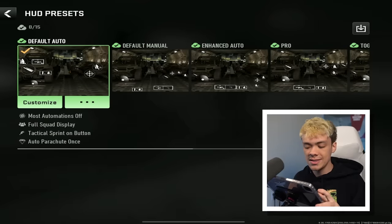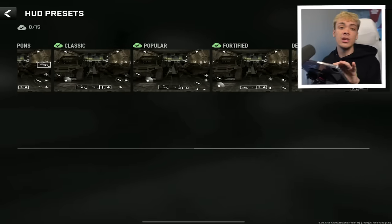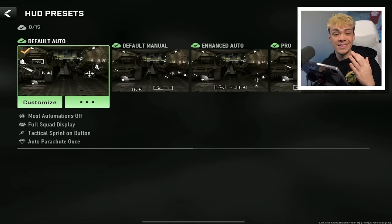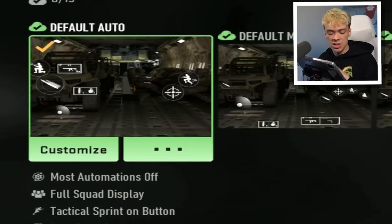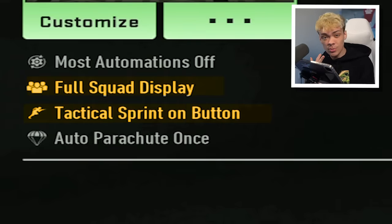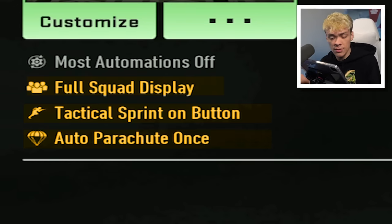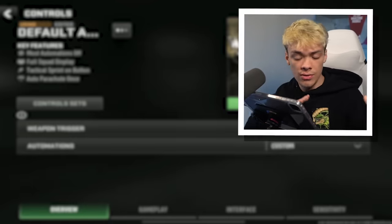The first one is control sets — these are your default HUDs. I recommend you go through and look at each one and find your absolute favorite. The one I recommend is Default Auto. That's going to have most automations off, full squad display, tactical sprint on button — which is important — and auto parachute once, which I prefer. If you really trust yourself, you can turn that off, and we'll talk about that later in the video.